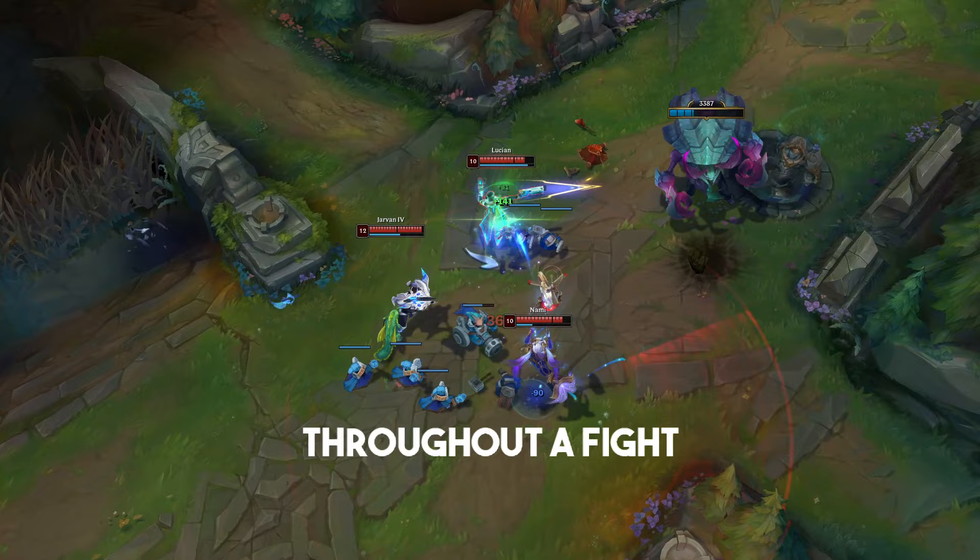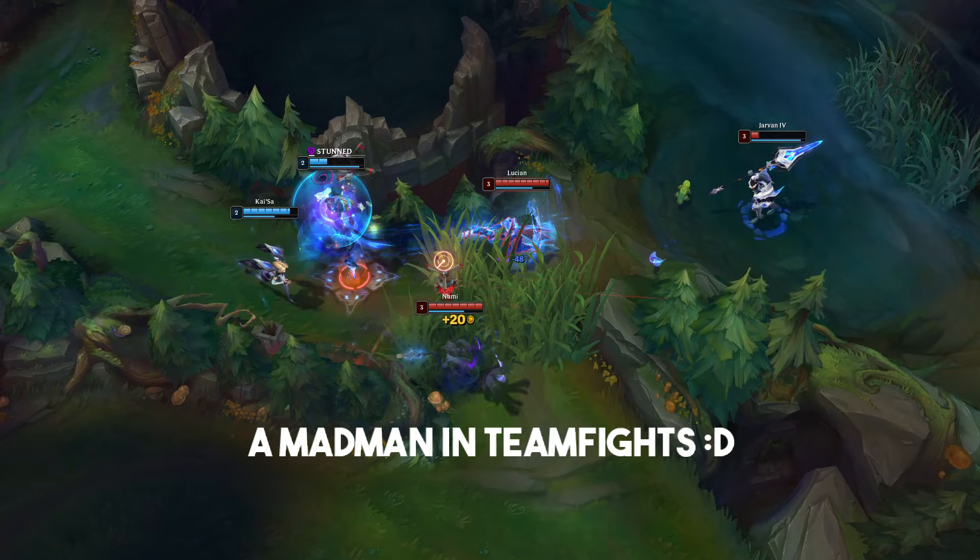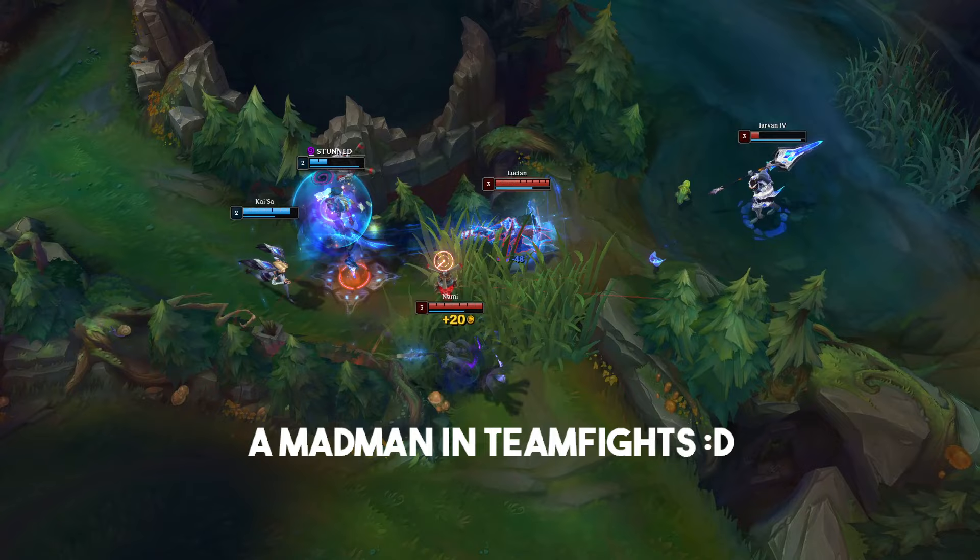Who cares about upfront safety when you can deal more damage and dash around like a madman in teamfights? So all in all, both builds are viable for sure, but the new ER Quickblade setup is definitely flying under the radar considering its current power level.